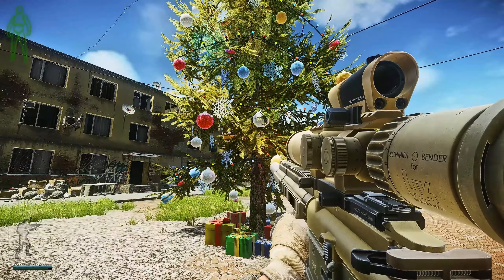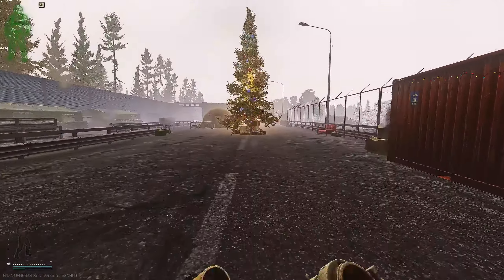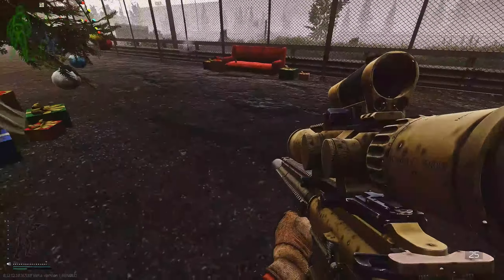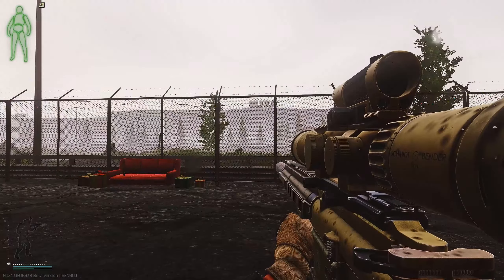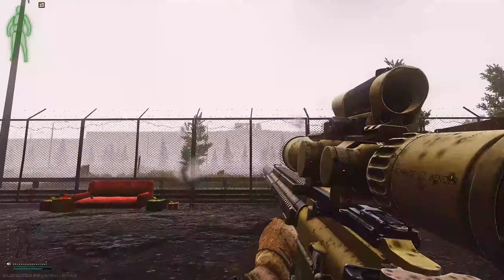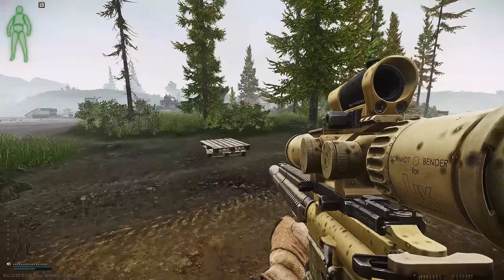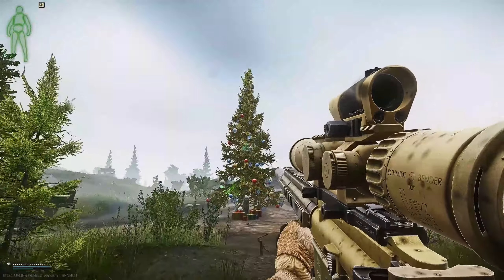Here we have the Interchange tree. This Interchange tree is at the back in the middle of the highway, directly opposite the Ultra shop. Go to the front of Ultra and come all the way up. I know it's foggy and raining and you can't see it very well — I could turn random weather conditions off but I love the rain. Front of Ultra, there we go — Christmas tree found after running past this area three times.